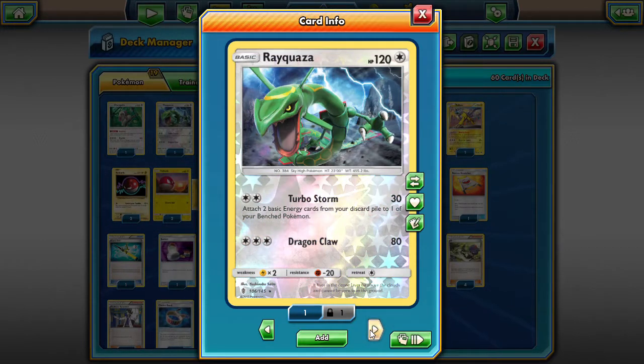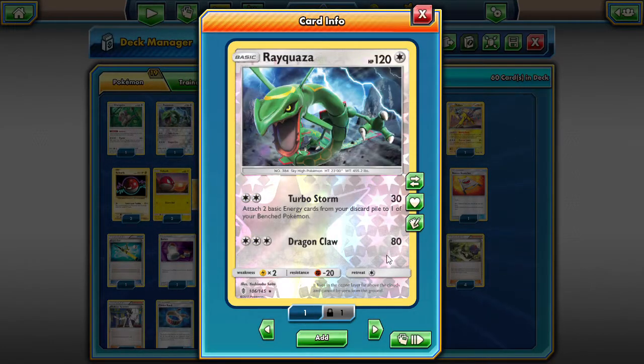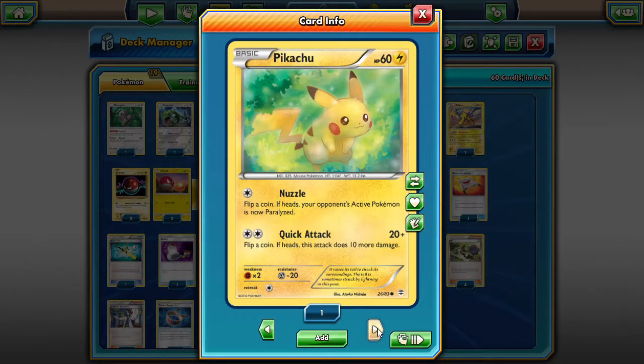We have one Rayquaza, which fills the gap that most people use the Shining Legends Raichu for. However, Shining Raichu only attaches one energy, whereas Rayquaza lets you attach two basic energies from the discard pile. The attack cost is one more, but being able to attach two basic energies makes it more useful. Rayquaza is also not weak to Electric, which in the mirror match could occasionally come in handy — though against Lycanroc-Zoroark it's more relevant.